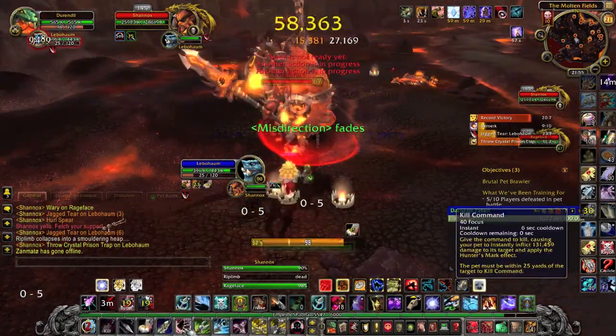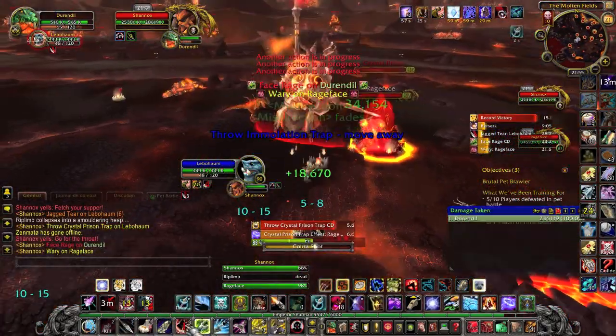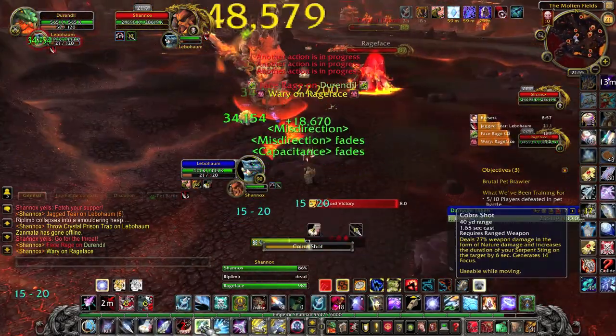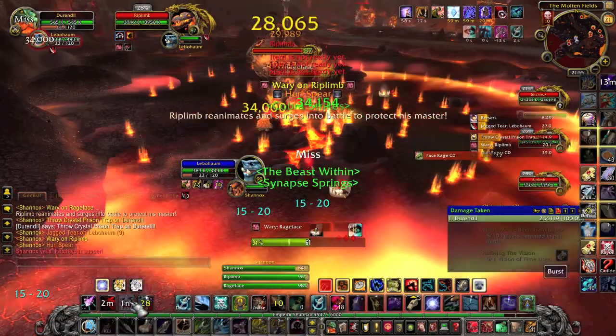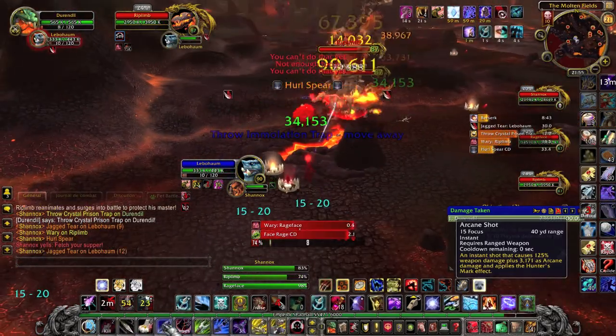The second dog is Rageface. He has too much health to be killed — or rather, it's easier to kill Shannox than to kill the dog. Also, he doesn't really have aggro, so sometimes he will attack your pet, sometimes he will attack you, and there's nothing you can do about it except kite him a little.